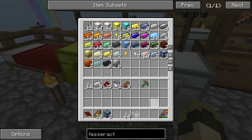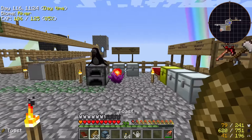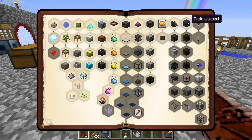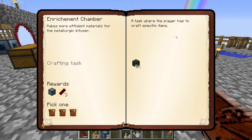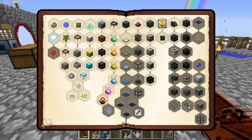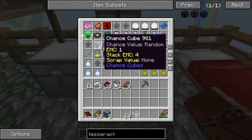That's about all the quest progression we're going to manage to cram in today. There's still enrichment chamber, energized smelter, crusher, and basic universal cable quests to work on — we'll keep expanding in that direction in future episodes.